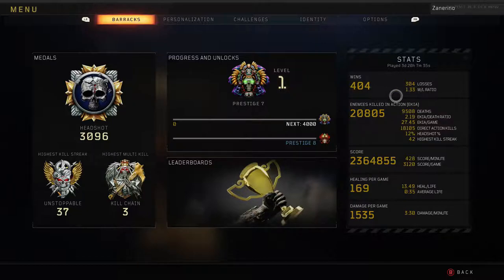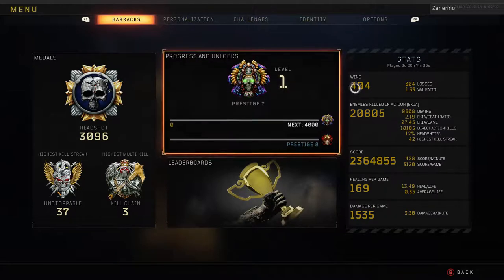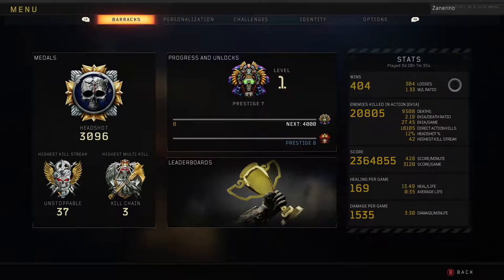Win-loss ratio: 1.33. I don't know if you guys really care about win-loss ratio, but I have exactly 100 wins more than I have losses — that's pretty cool, I just noticed that. 4.28 score per minute, that's going back up a little bit as well.